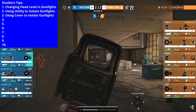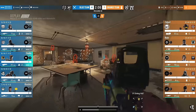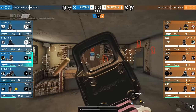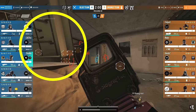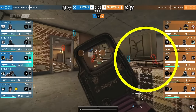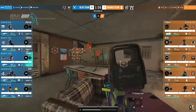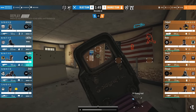Tip number three is using cover to isolate gunfights. On this entry, Shaiqo knows that one is kitchen, and another one has just been droned in showers/shorts to his right. After the kitchen player swings, look at how Shaiqo isolates each player without being exposed to the other by using the cover of the flipped-over table in dining. He eliminates the crossfire, shifts to block off the short player using cover, and holds the kitchen player through the hole.